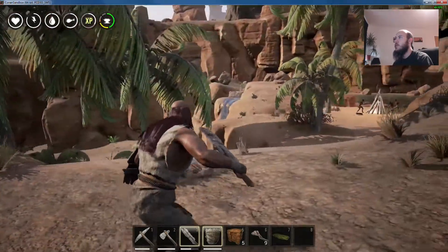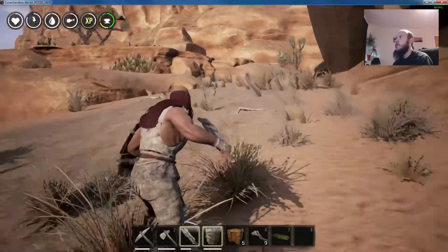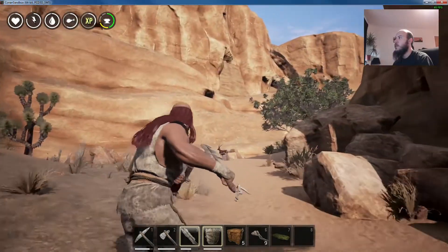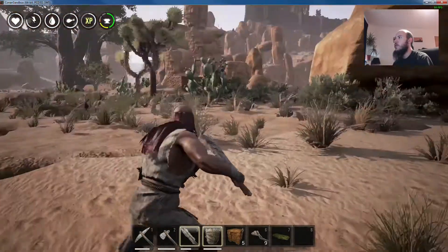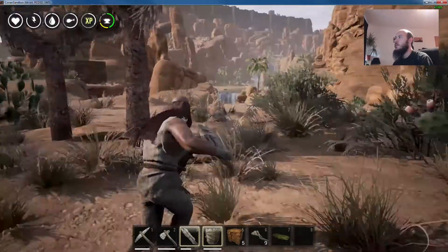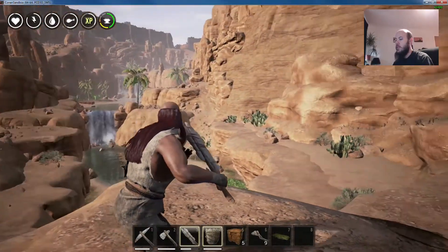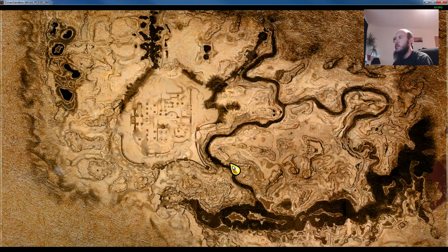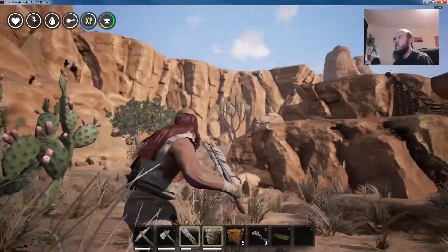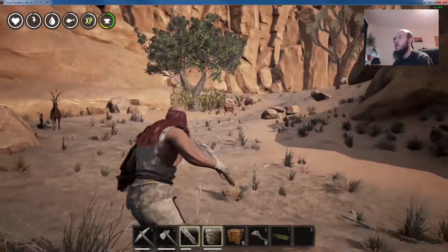It's a shame there's a thrall camp there - I don't really want to spawn near that. Let's look a little further up. This might be a nice spot up here right next to the bridge - we could have a toll bridge and charge people to cross. There's a little path going up into the mountains and someone's made a little base up there - let's have a look.